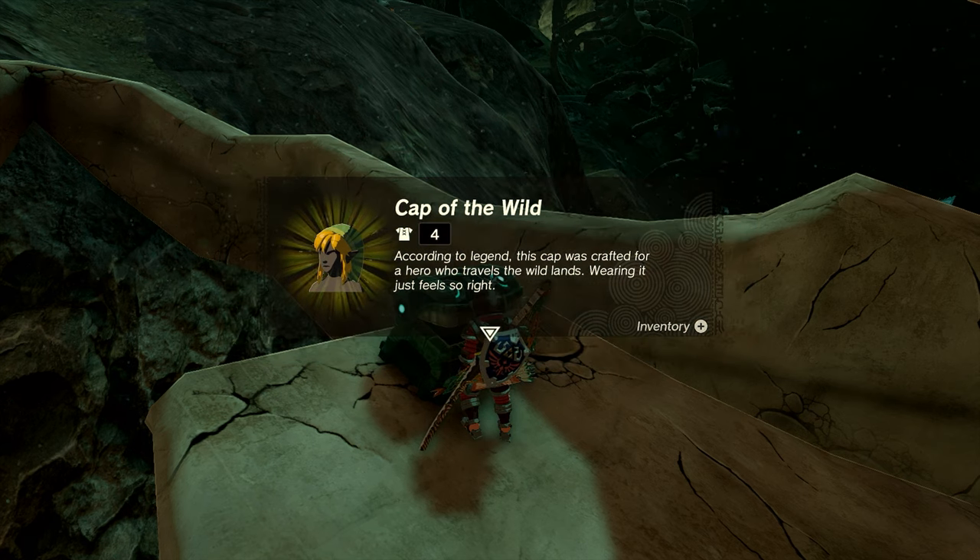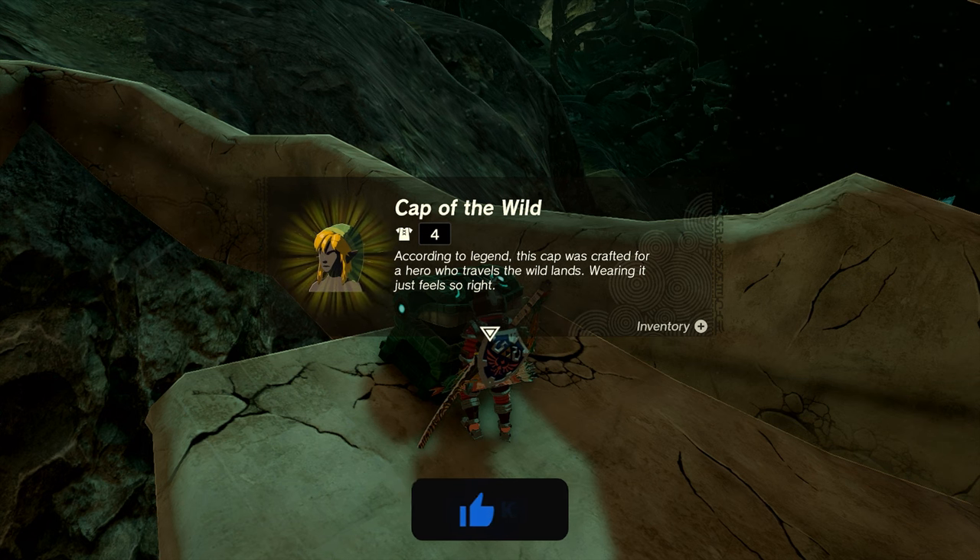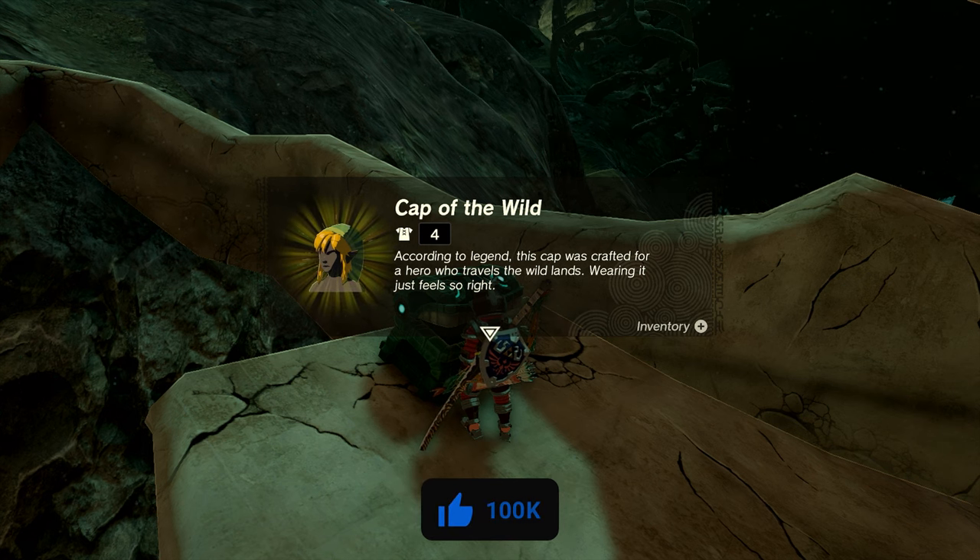Open that up and inside you get the Cap of the Wild. That's how to get the full Wild armor set in Zelda: Tears of the Kingdom. If you have any other questions, make sure to leave them down in the comments below, and we'll see you in the next video.